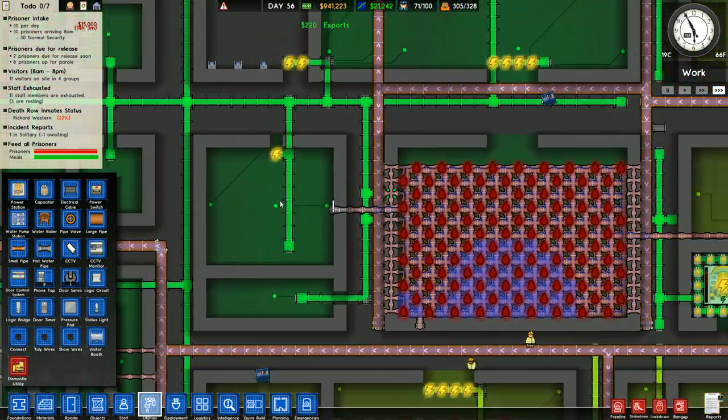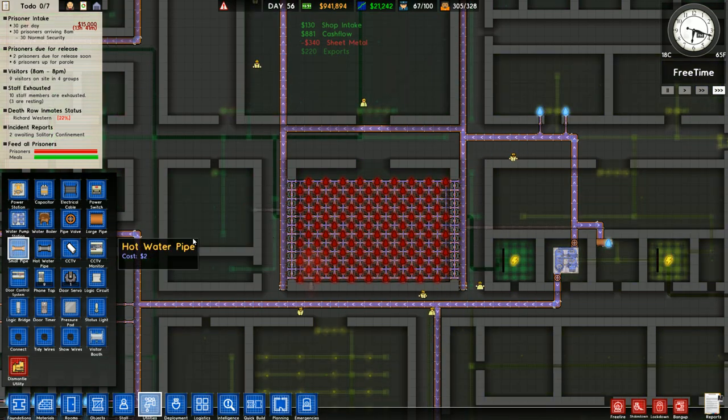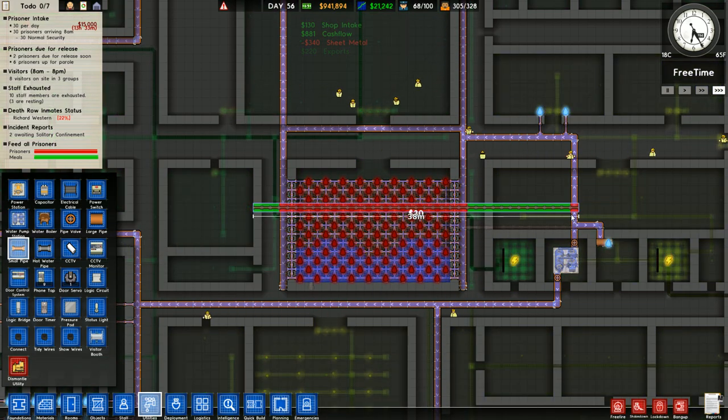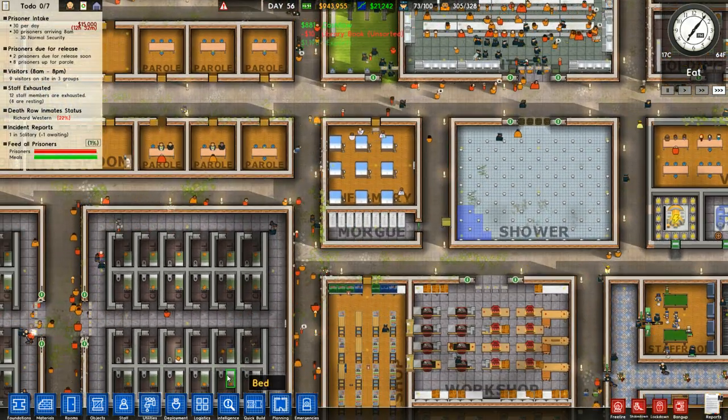So that's just out of range of the boiler. You can see about how far... The hot water pipe costs $4 a tile, so maybe 40 meters or so is the range. And then you've got to start building new ones.